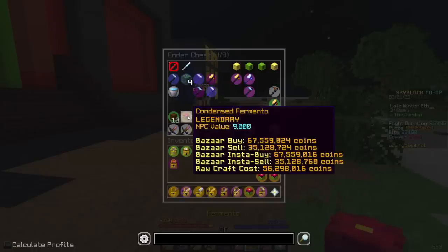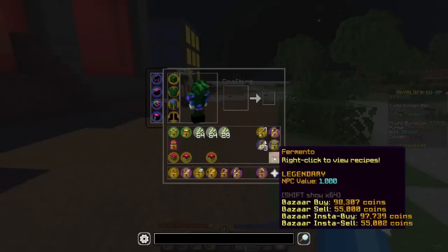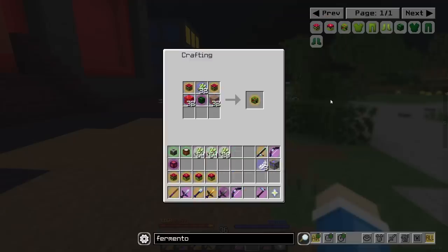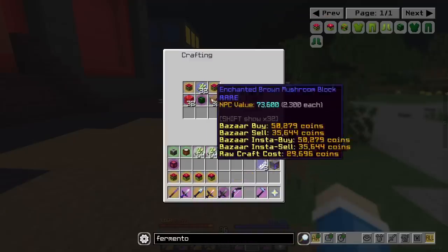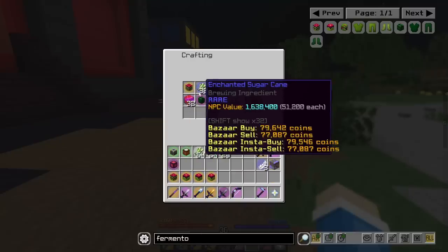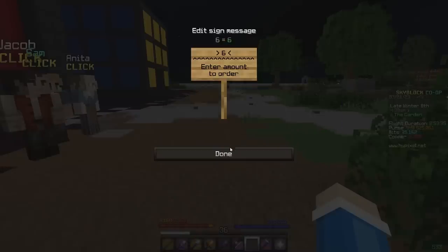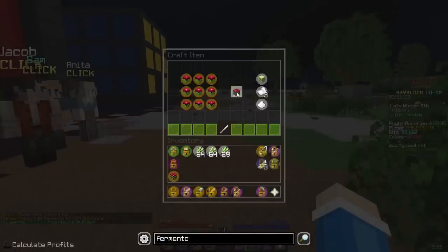First of all, we've got to grab all my Fermento out of storage. I need to look up the Fermento crafting recipe. I can right-click them — oh, it only shows me condensed Fermento. Okay, that's kind of cringe. So if I search up Fermento — what's the helmet looking like? It's going to be a squash helmet with 32 enchanted mushroom blocks of both types, 32 enchanted sugarcane, and some condensed Fermento. That is really cheap.